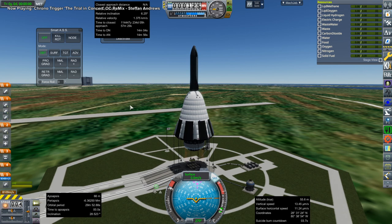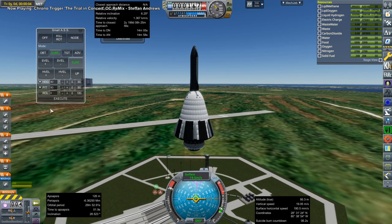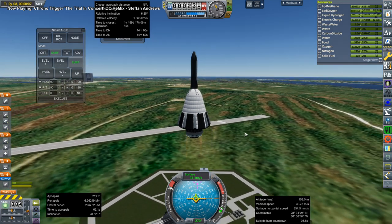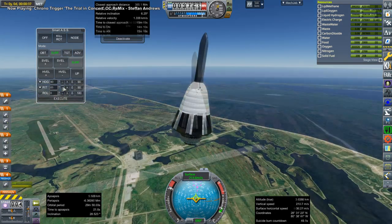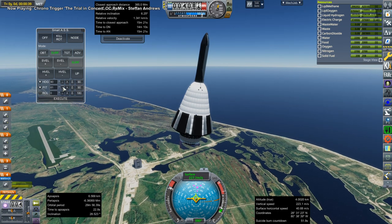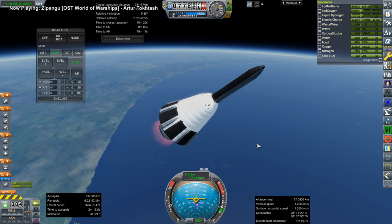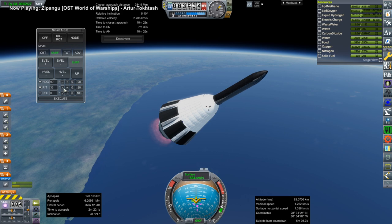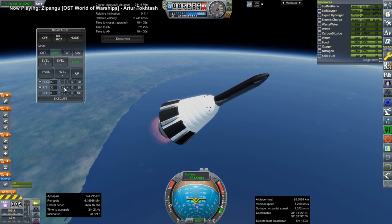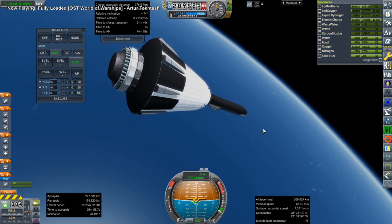Next up was Starship. I'm launching it on my Daenerys Aerospike SSTO because I didn't want to refuel it in orbit. People will ask why not just cheat it into orbit, and that's because I like launches. The Aerospike SSTO is nifty, though it doesn't allow Starship to be fully fueled — Starship is only at 880 tons, so it's under-fueled right now. But it'll be enough for our purposes.